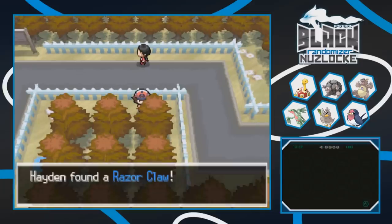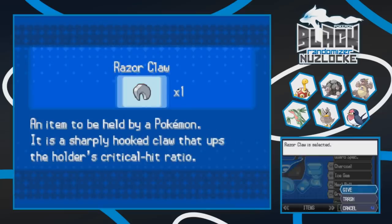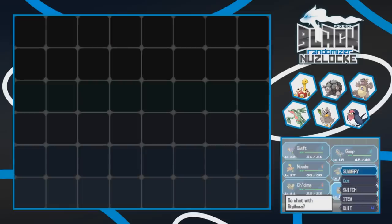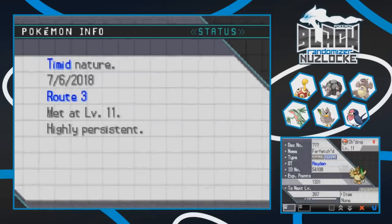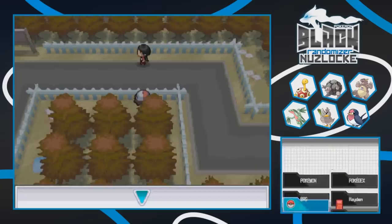We found a Razorclaw - we'll give that to Swift. Big Mama is holding a King's Rock, so we'll get those flinches. We need to get items for the other Pokemon, but we're looking pretty solid in terms of hold items already. Let's continue south to a new route and we can catch the first thing we come across.